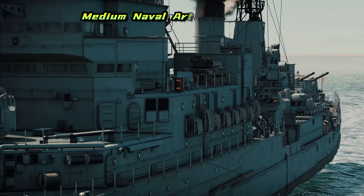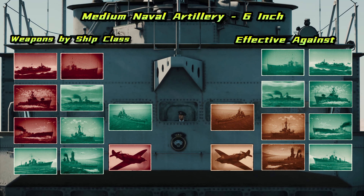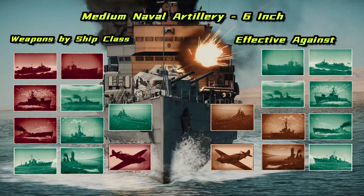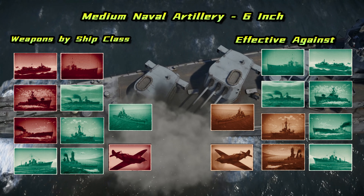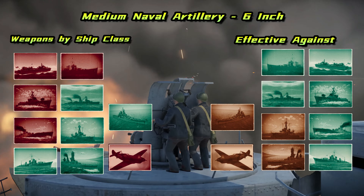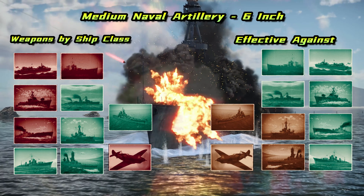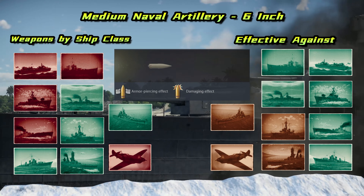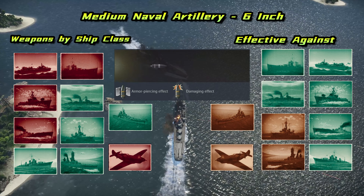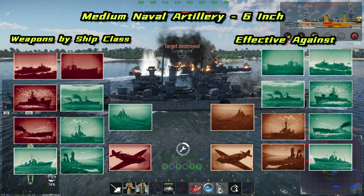6 inch guns get their own category because they are the start of cruiser weaponry and the current meta. They have an excellent rate of fire and an effective range of about 12 kilometers, which just so happens to be the starting engagement range for most games. They usually have enough penetration to fight their equal and opposite number and are able to batter heavier opponents into submission through sheer rounds per minute. Some destroyers have these guns and are considered up-gun destroyers and light cruiser hunters — the Z-25 is one example. With 6 inch guns, you can basically use high explosive or semi-armor piercing against everything at your class and lighter, with armor piercing shells used against heavy cruisers and well-protected light cruisers. You can use 6 inch AP against destroyers, but you do run the risk of over-penetration.